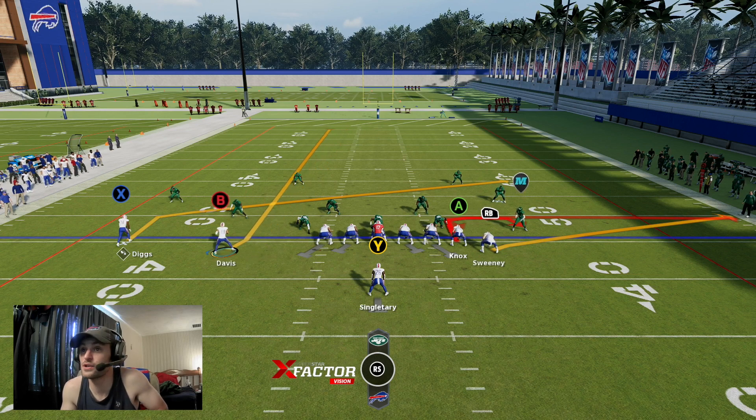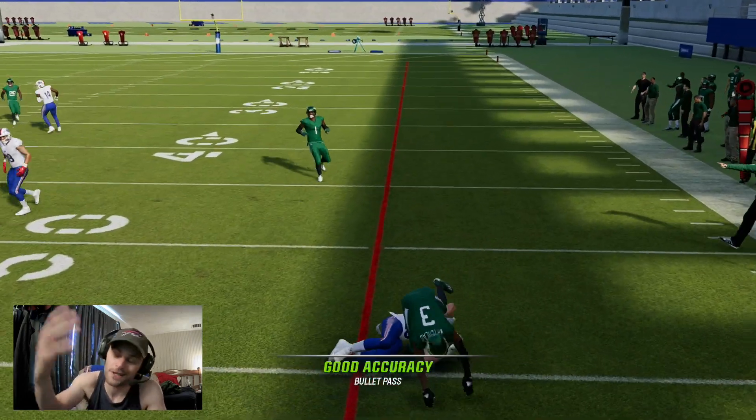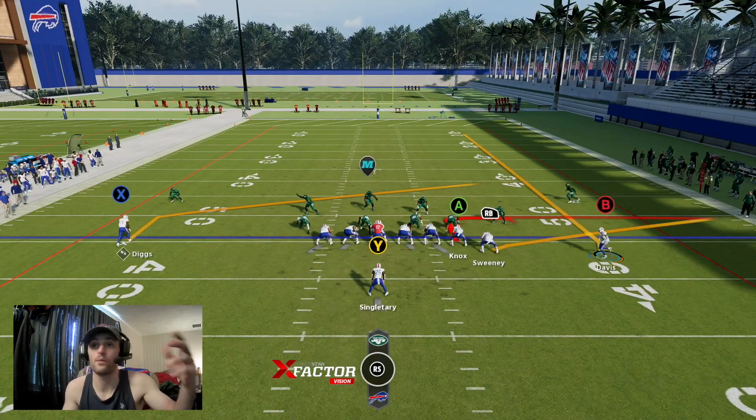If you can't hold onto the ball against Cover 2, you can always check it down to one of the tight ends. You probably should hold on for another split second before dumping it down to NOX. But this play gives you a good combination of options — you can use Gabe as a clear-out and the cornerbacks following is a pretty good indication of man coverage in the game.